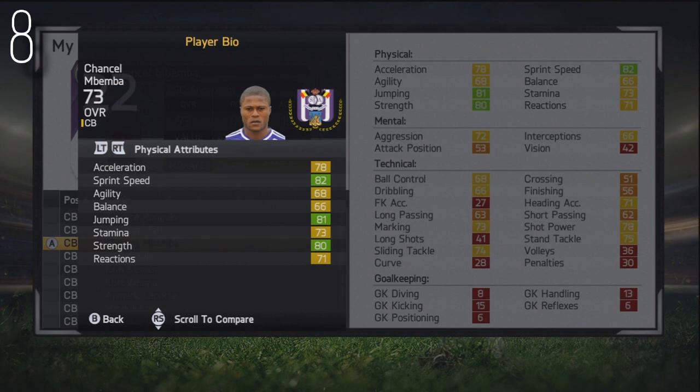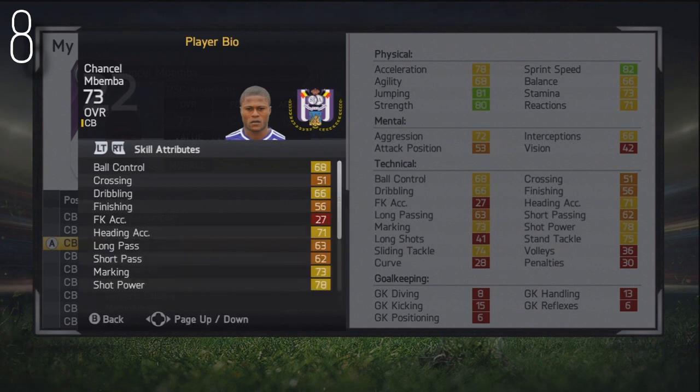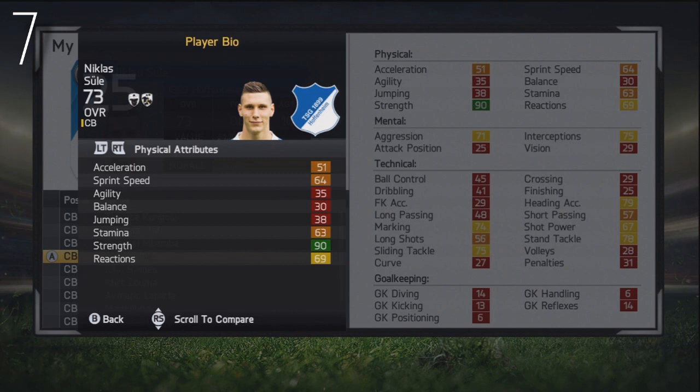Moving on to number 8, this is Chancel Mbembe. What a tank this guy looks like. He plays for Anderlecht — 73 stat, centre-back, 80 sprint speed, which is absolutely insane, and crucially he's got strength as well. So strength, speed, good heading accuracy, good marking, stand tackle, slide tackling — everything you would expect. He's from Congo, high attacking work rate, playing for Anderlecht in the Belgian Pro League, 73 stat when the game starts, 83 potential, 19 years of age. He's just an absolute tank — I would certainly suggest getting him too.